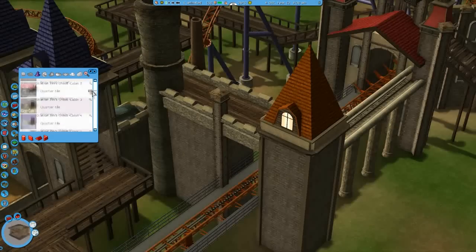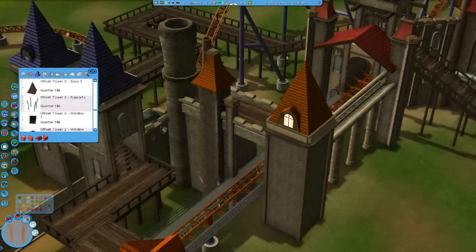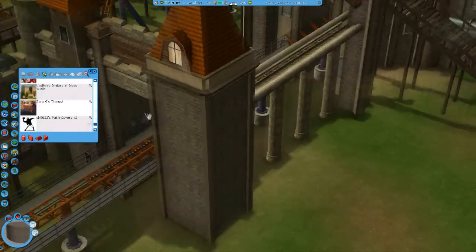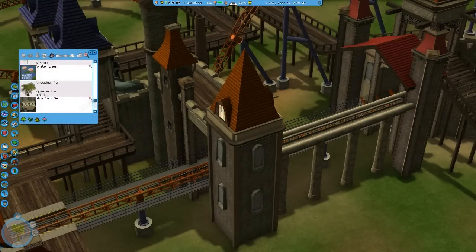I also decided - and I'm going to show that later on - to build three large towers, all kind of inspired by that Professor Layton kind of thing, where you get the kind of crooked, spooky buildings. But of course, I do want to keep in the steampunk and alpine influences from the rest of the park.